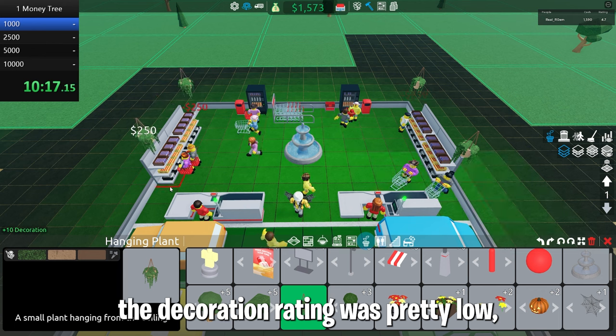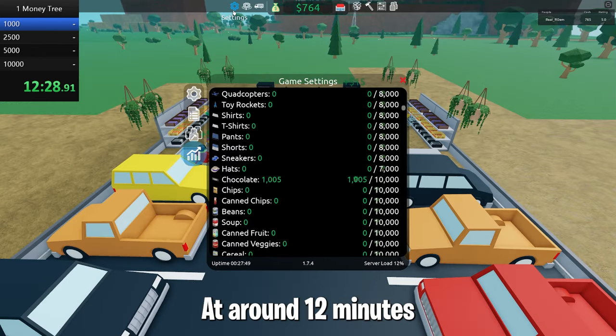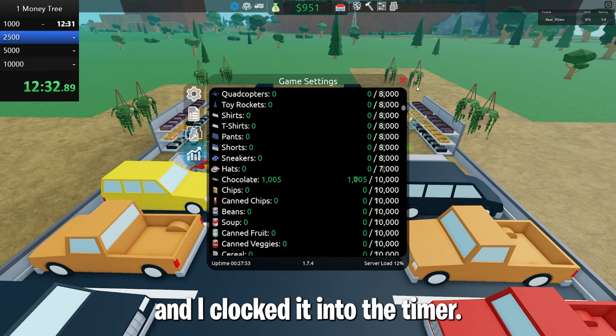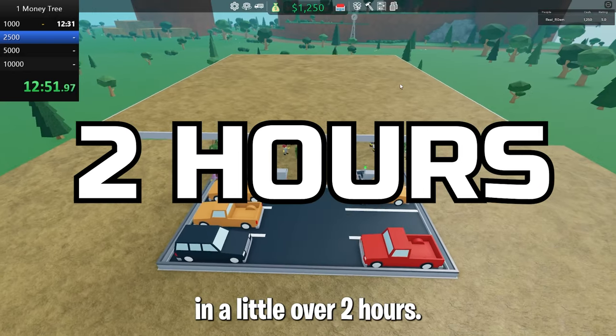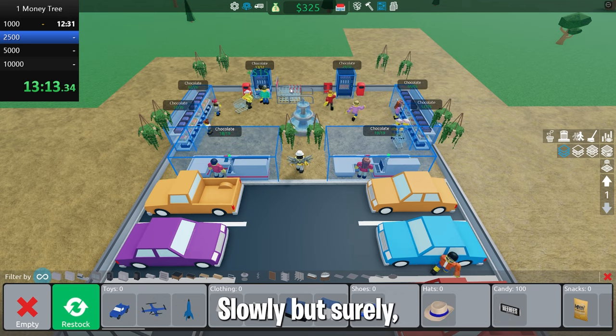I saw that the decoration rating was pretty low so I just added some hanging plants once I could afford them. At around 12 minutes I had sold 1000 candy, meaning I was 10% there, and I clocked it into the timer. At this rate I would earn the monetary in a little over 2 hours. I then just continued keeping the store running while money was being earned slowly but surely.